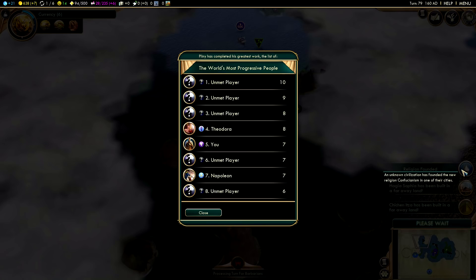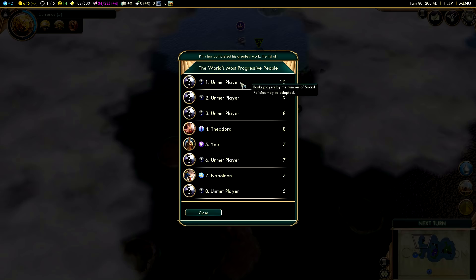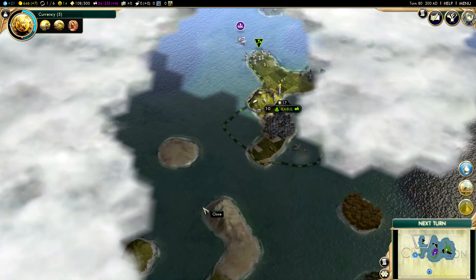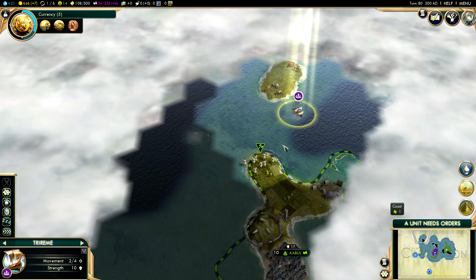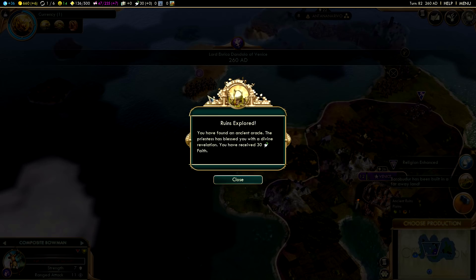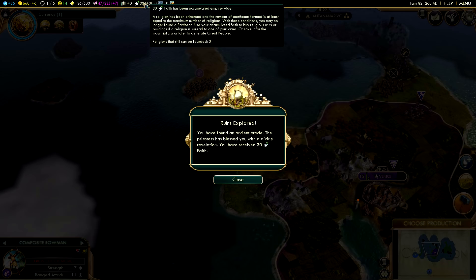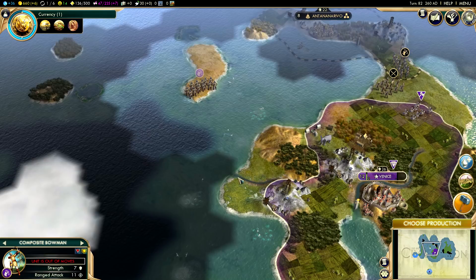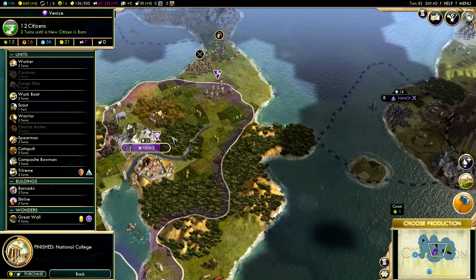Somebody just founded a religion. The world's most progressive people - I am kind of in the middle. I've got seven policies compared to this unmet player who has ten. So we went from being tied for first with four policies to actually being in the middle of the race. A little disheartening, but I think we can catch up. We just found 30 faith, but that's too bad because we can't found a religion. Honestly, I'm glad we don't have a religion - I don't want to compete with other religions; that's just one less thing to worry about.